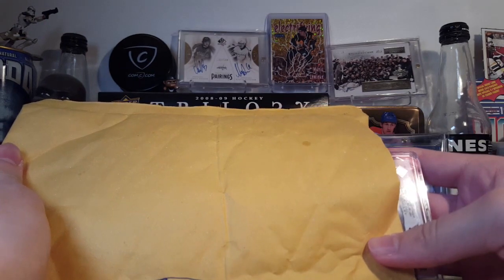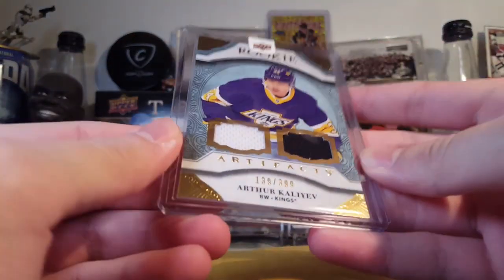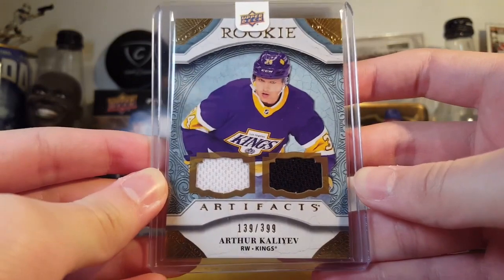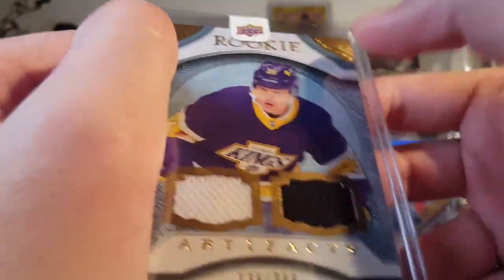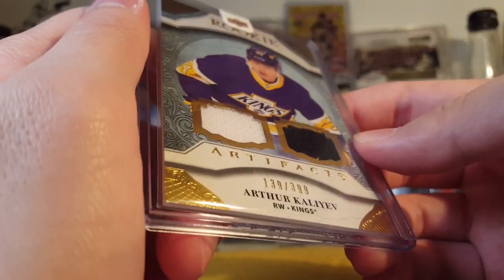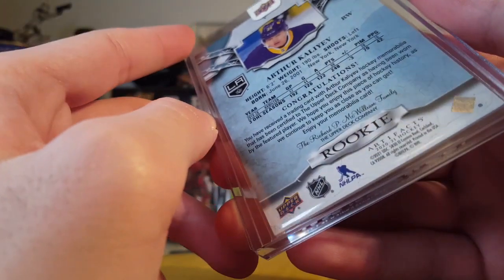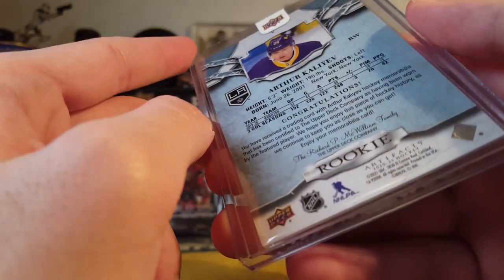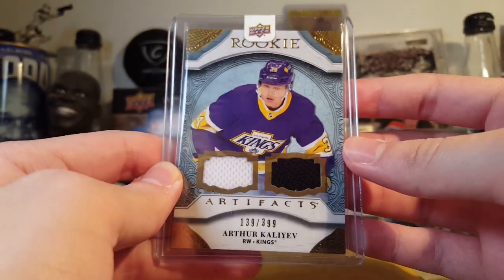Card number one: 2021 Artifacts Rookies — Arthur Kaliyev. The card's back, not the exact same copy, but this is what I got. Let's see if it's as bad as the other one. There's a little corner issue there — kind of standard with artifacts, nothing major. Same on the other corner down there. But I am not seeing the extreme surface issues that the last one had, which is nice. On the last one, the corners were somehow perfect — I've never seen that on an artifacts card — but the surface was just destroyed. This one looks to be okay.